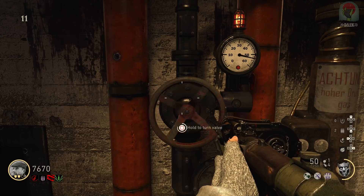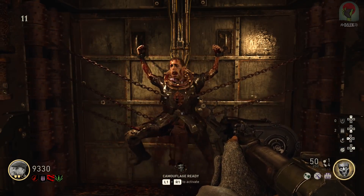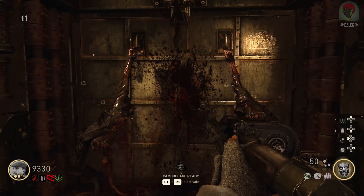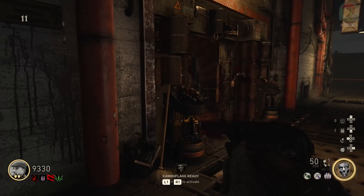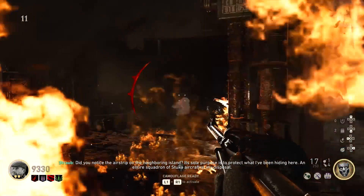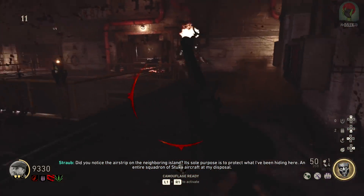You'll see a sequence where the body in the door is ripped apart, and once open a Brenner zombie will spawn. This is the flamethrower zombie from the first map. Make sure you take this guy out, because once you've done that it starts a new segment where planes are going to be flying across the island.